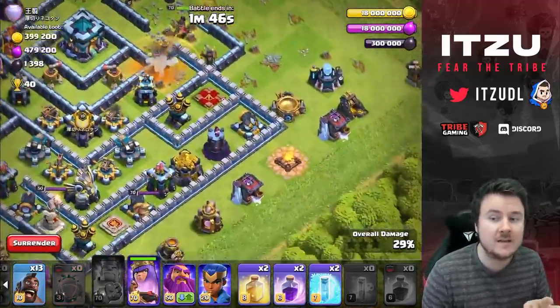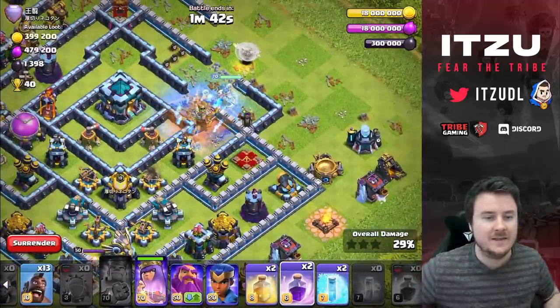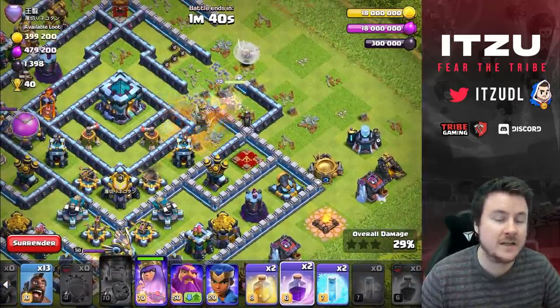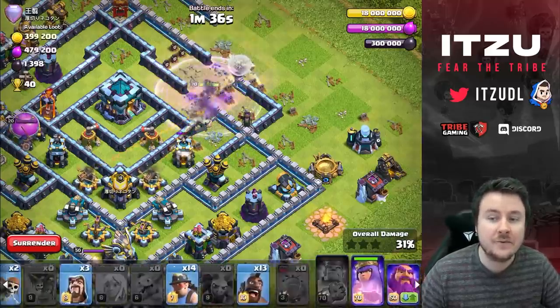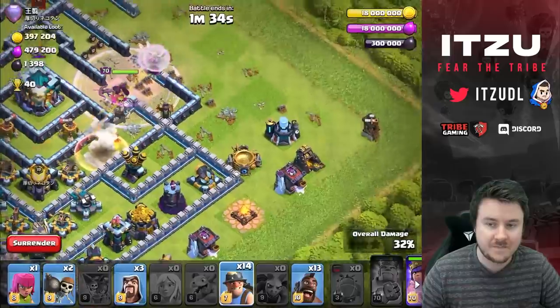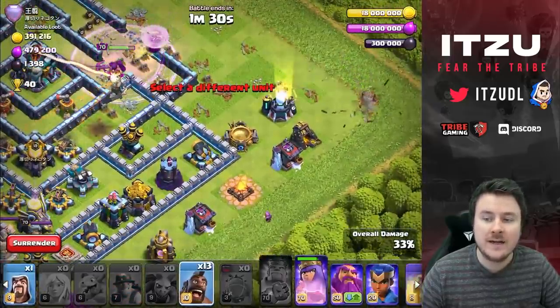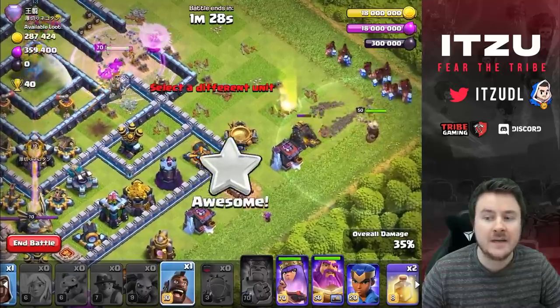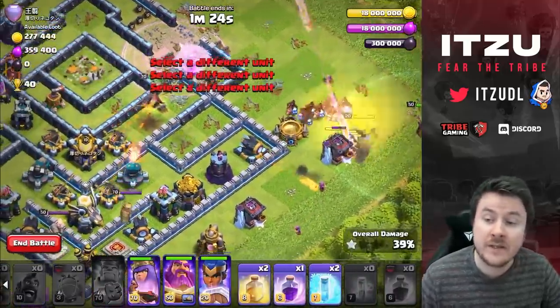We're still missing the King basically — we have nothing to funnel our Miners later on for the Hybrid. Let's keep trying to see if we can somehow save this. Now we're taking out the enemy Town Hall and getting started with the Hybrid: placing the Hawk Riders, the Siege Barracks, the Royal Champion, everything in behind.